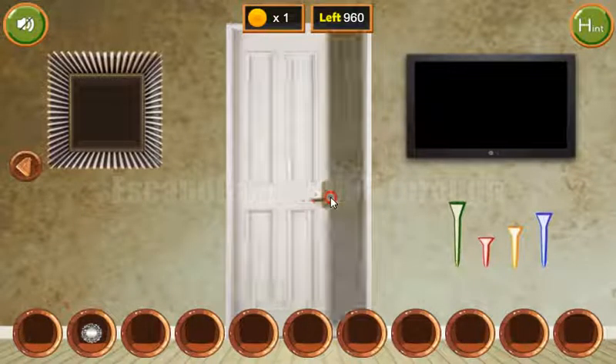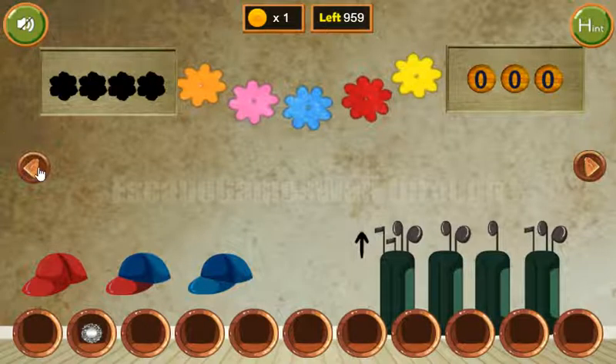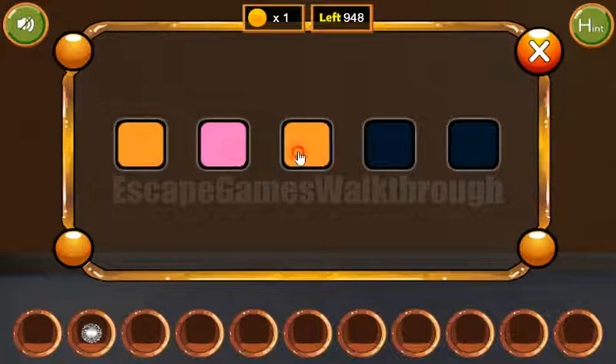Now with both tokens we can exchange for the key and go to the next room. Let's open the door and go in. Here we can see the first hint is the sequence of colored flowers. We need to use the same colors here — first is orange, pink, then blue, red, and yellow.